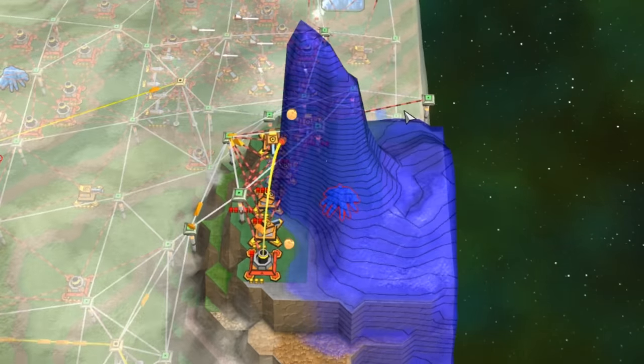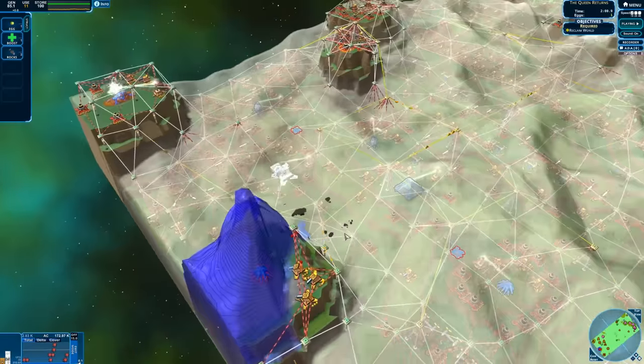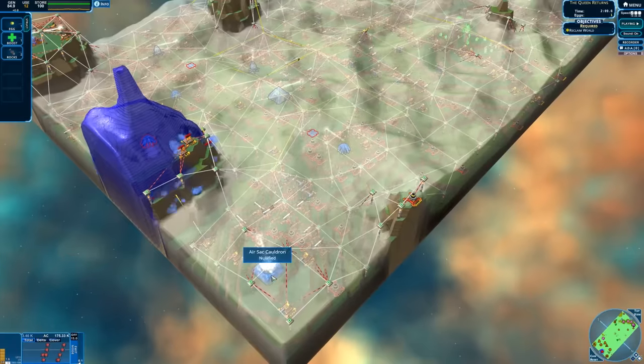We're going to spawn some more in here. One of those eggs was sniped — they do have snipers in and around that vicinity. We've almost taken our first mountaintop here. And look at that — that's what boost does. Boost absolutely crushes it.